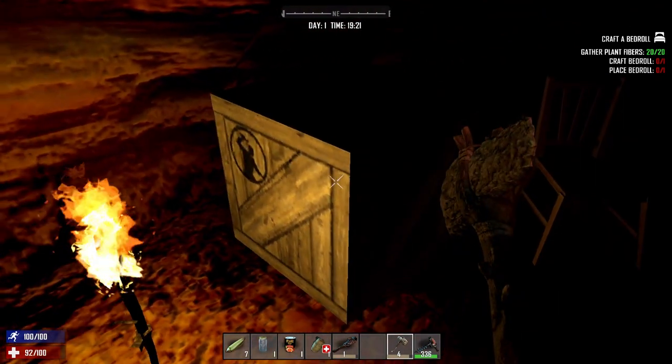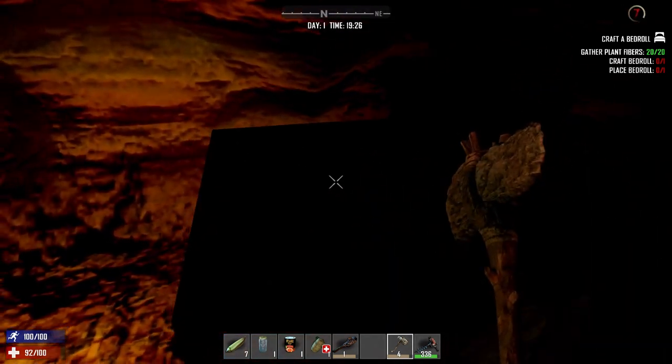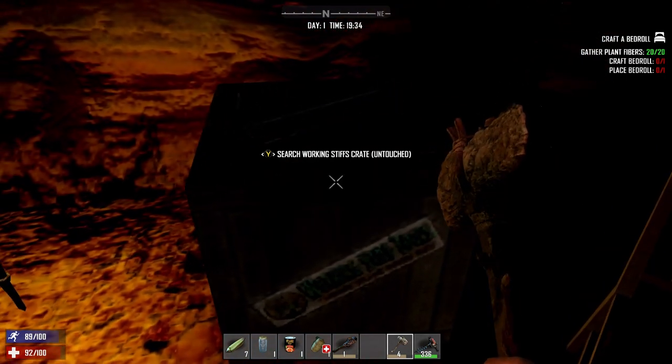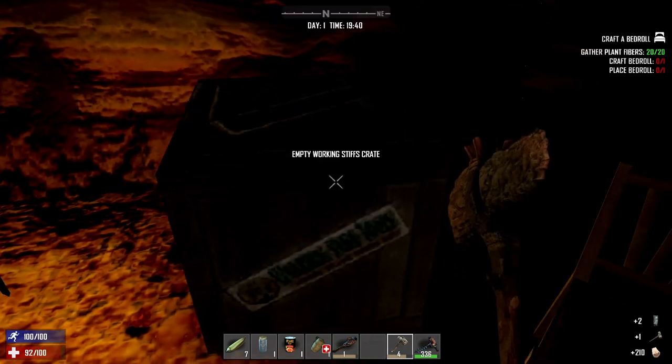These crates, when you see them scattered around randomly, you're going to walk up to them and think you can't do anything with them. You need to break the first layer, but as soon as you break it, you can get into it — and it usually has some pretty good stuff, like a sledgehammer and two really durable doors. That is very lucky.